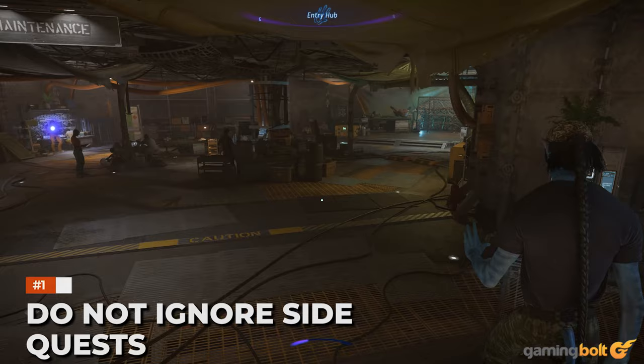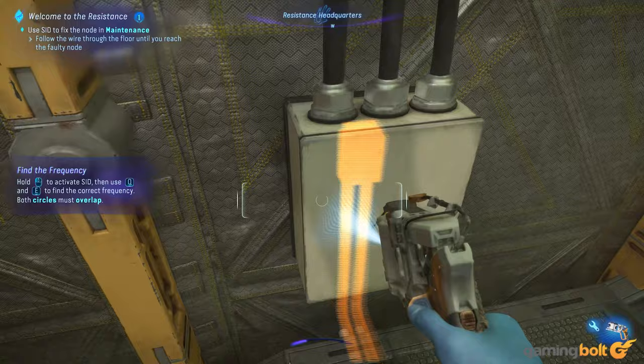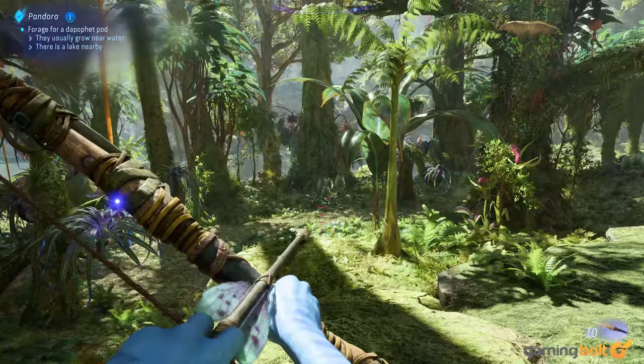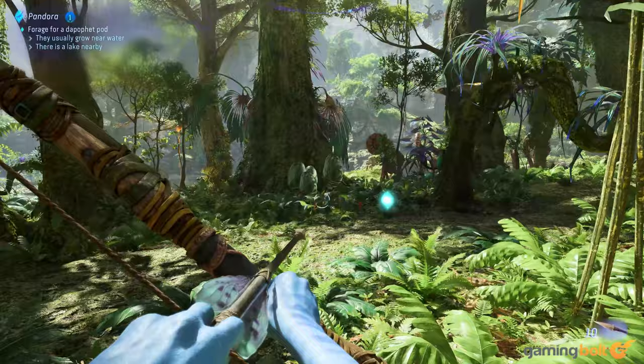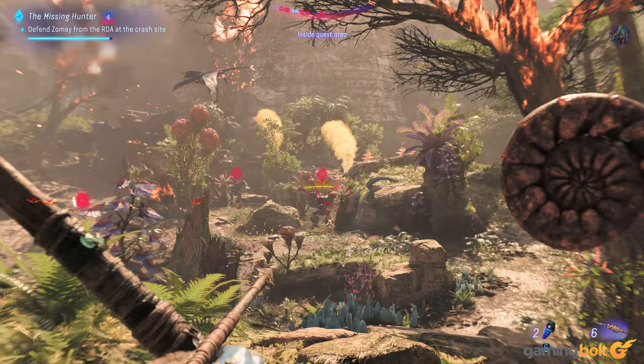Do not ignore side quests. As you progress through the Frontiers of Pandora, you'll collect numerous side quests, from collecting kites and checking up on people to exploring strange occurrences. Though several are fetch quests, which may require gathering materials and ingredients of different rarities, some are more straightforward. For example, the Unsung Hunter is a level 4 side quest, and on completion, you get a pretty good weapon early on and a superior longbow string mod as a reward. Considering the boost in power, it's well worth the effort.